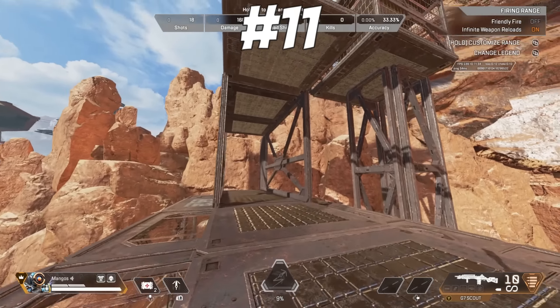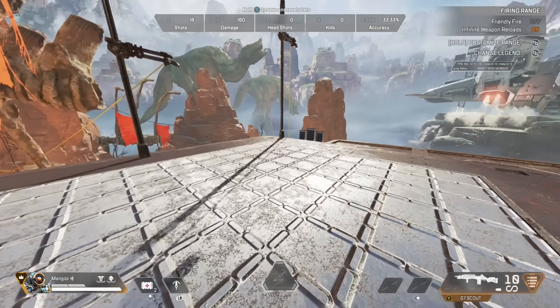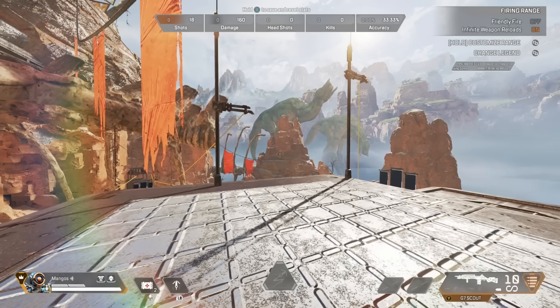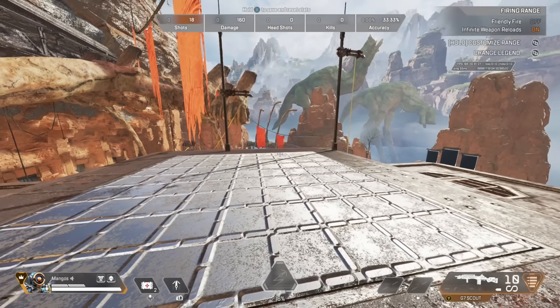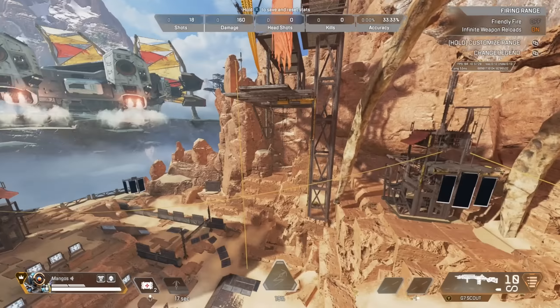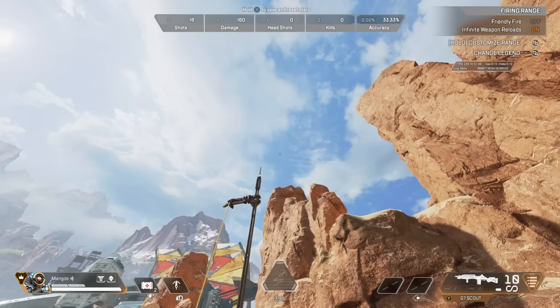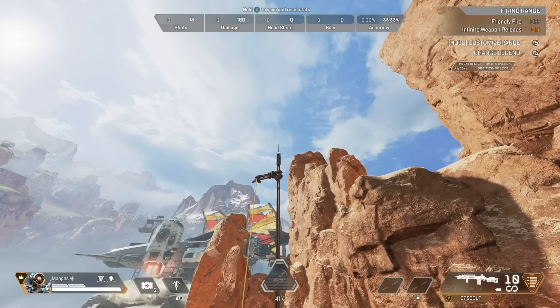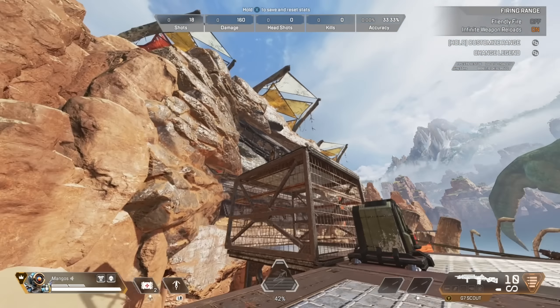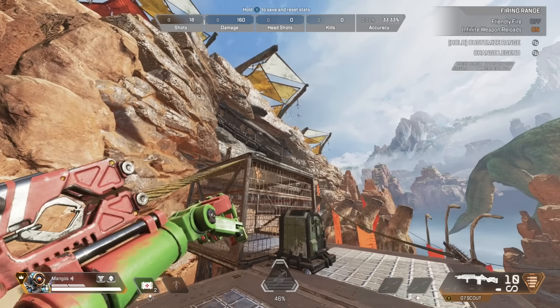For Pathfinder, you'll notice Pathfinder has a small blue or yellow circle within his cursor, and this indicates if his grapple can reach whatever you're looking at and if it's ready off cooldown. If you have the blue circle, you're good to grapple. If you see a yellow circle, what you're trying to connect to with the grapple is out of reach. However, if there's neither a blue nor yellow circle, then you are currently on cooldown for that ability.